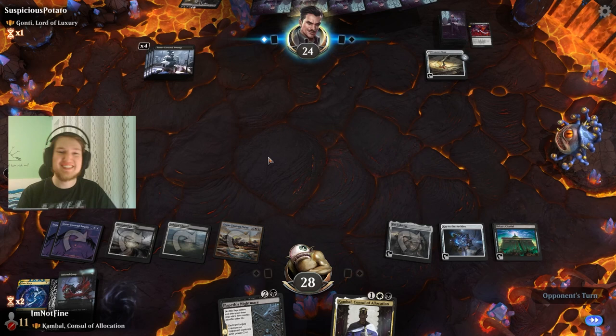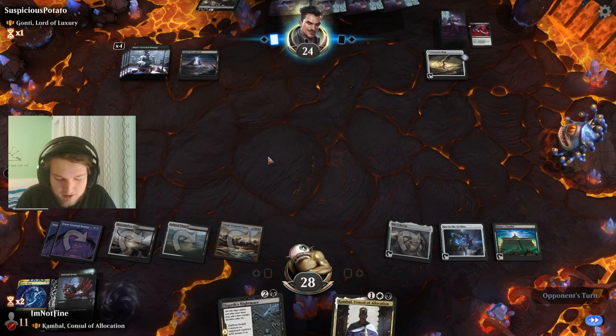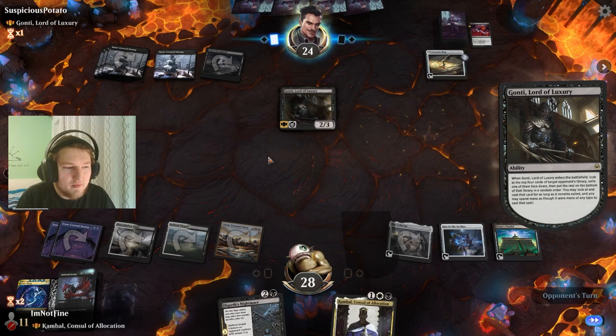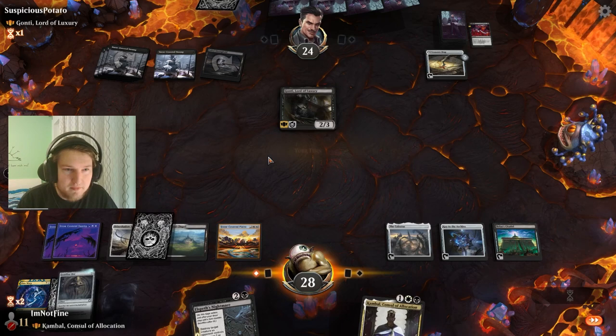Probably karma from what I topdecked on the Bolas Citadel Mono Black video I did recently with the three-mana tutor commander. This is not optimal — play a land, opponent. But honestly I kind of don't want to Infernal Grasp this because the Infernal Grasp is not going to be super valuable here for them. Idle, land, Thoughtseize, and a Hagra Mauling.